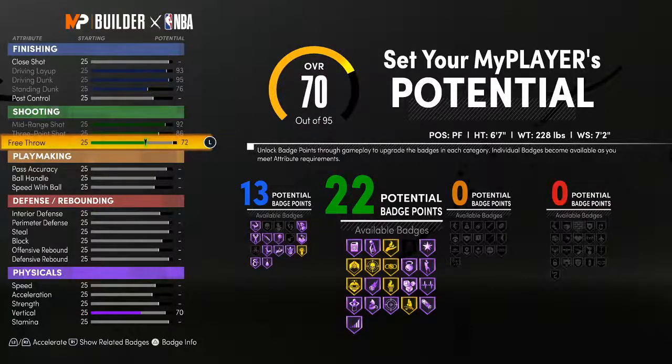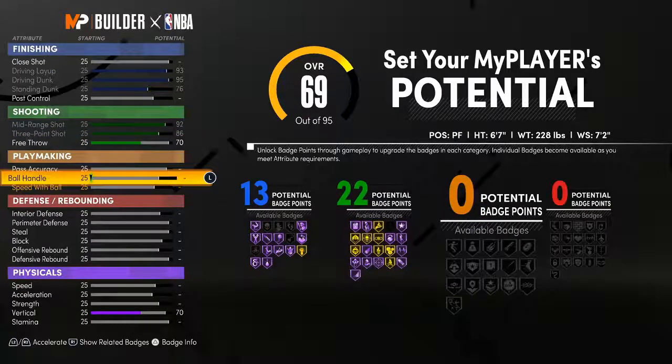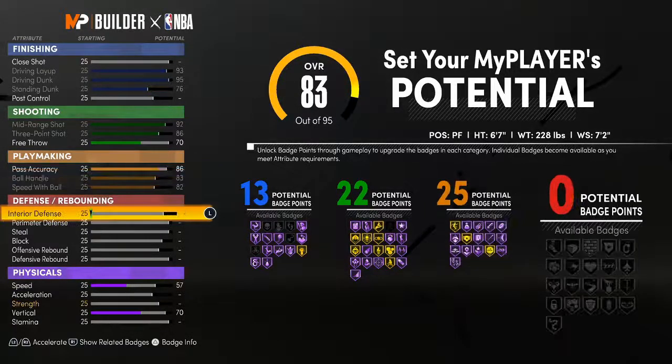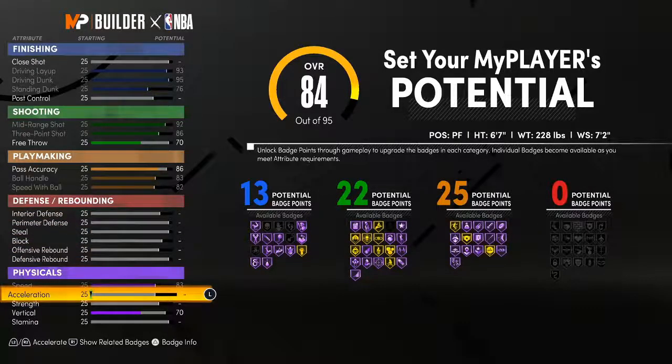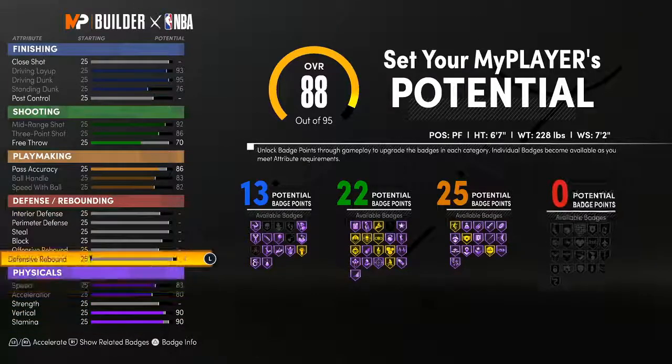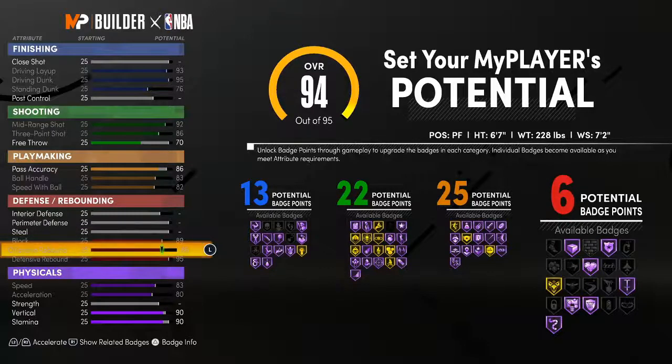This build gets a lot more shooting badges — for all y'all that think you need a 22, this is the build for you. What I do like about both builds is the amount of playmaking badges you get. Having 25, I want that Dimer Hall of Fame — that's a lot. You're a point guard with 25 shooting badges. The way I look at this build it's more like a play shot with 13 finishing badges. Wait till you see the defense — this is like the way I made my first builds in the game.